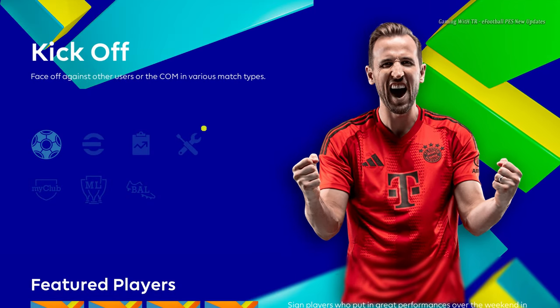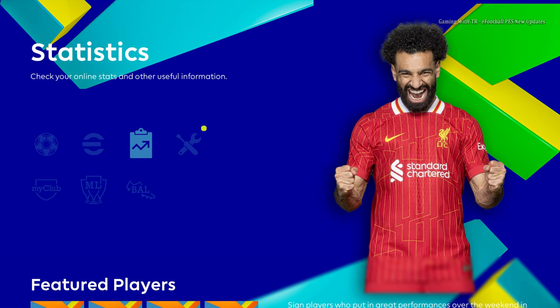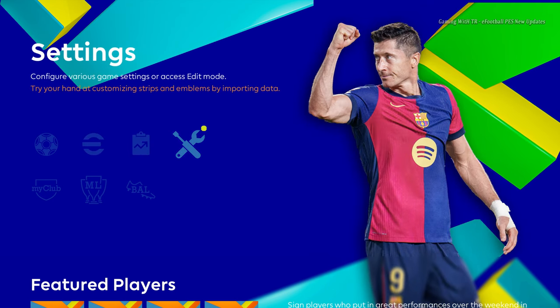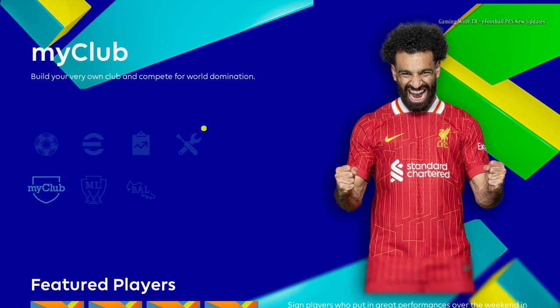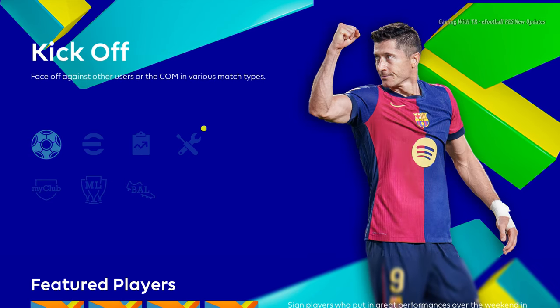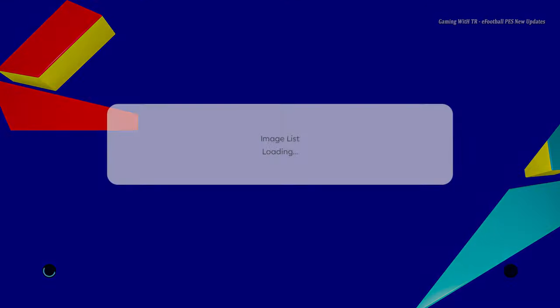Here is Harry Kane and here is the president of PSG. Here is Kylian Mbappé, here is Mohamed Salah, here is Lewandowski, here is Kane again, here is Mbappé, here is Salah again. Let's see the team when you play — that's pretty cool.